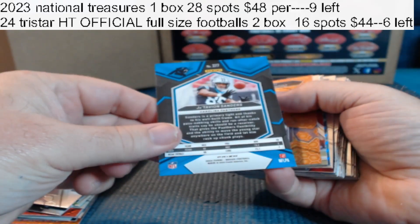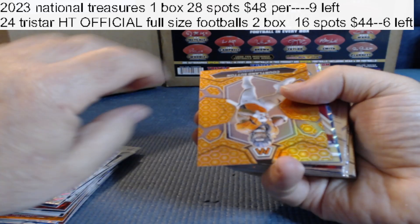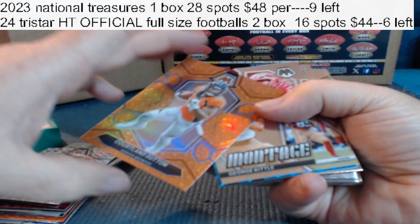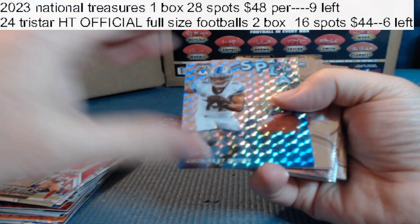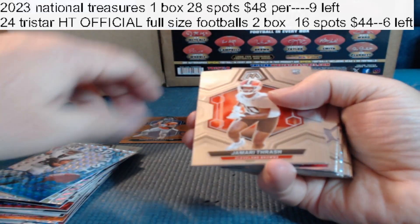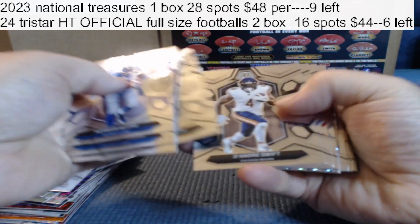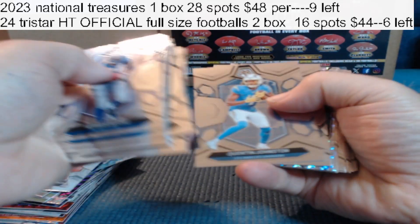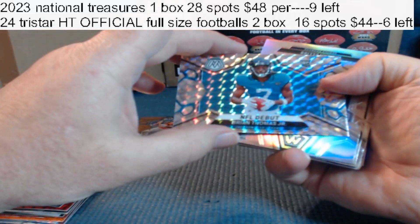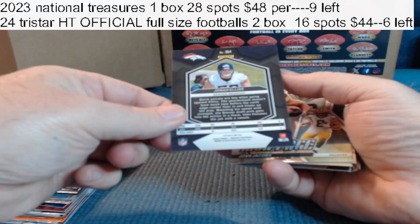Silver. Silver Javion Sanders. Got a honeycomb — Cortland Sutton. Insert, splash. Armand St. Brown rookie, rookie. Base, base, base. NFL Debut — Brian Thomas Jr. for the Jaguars. Got a silver rookie, Johan Ellis. Insert, insert, rookie, rookie.